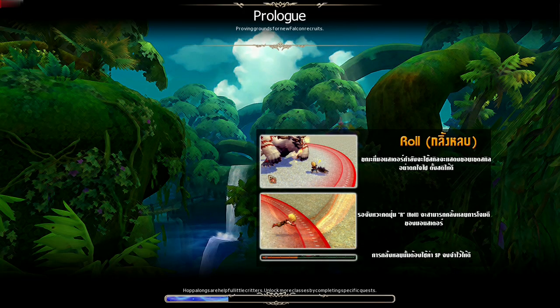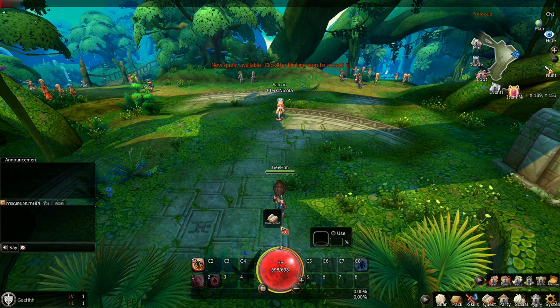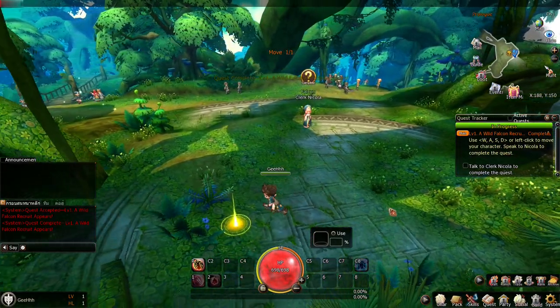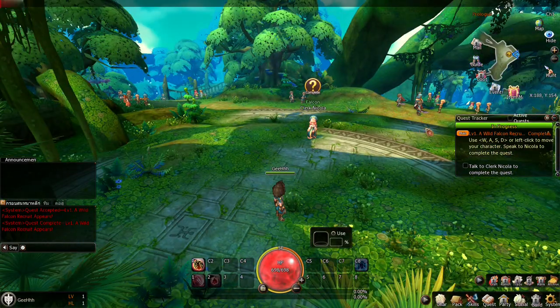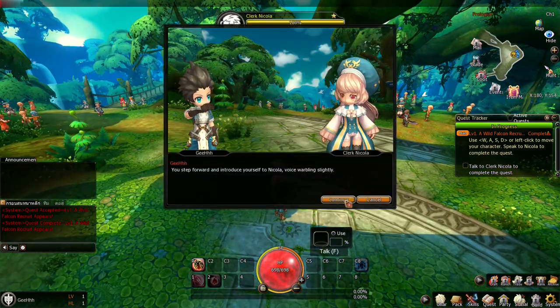Prologue — we're starting the game. You step off the gear captor. To move, we can use WASD or point and click, we're gonna use both. Our quest is to talk to Cleric Nicola. There's auto-pathing, of course.